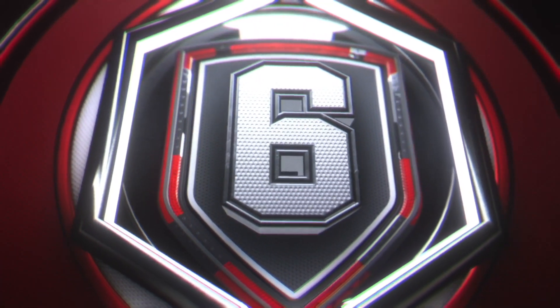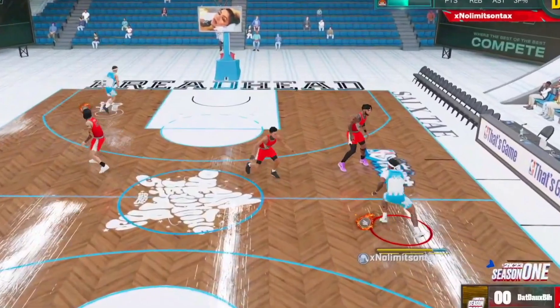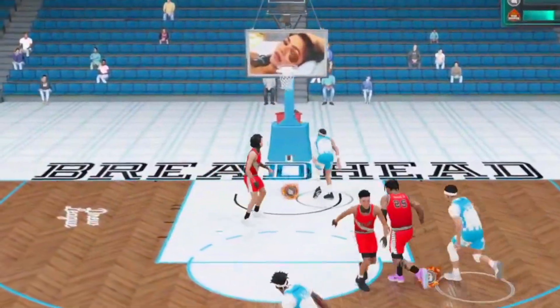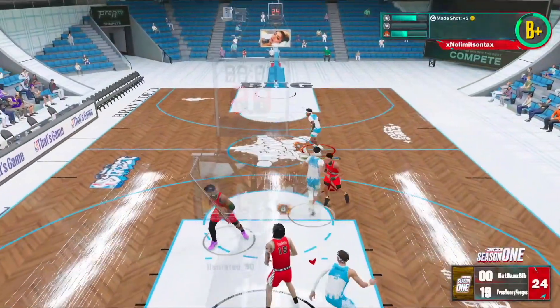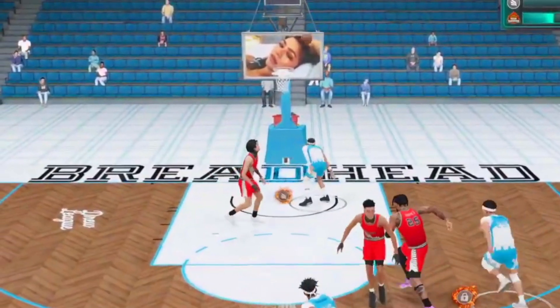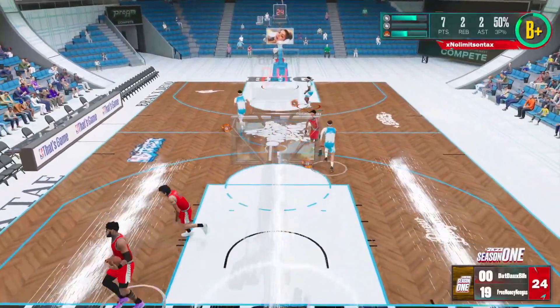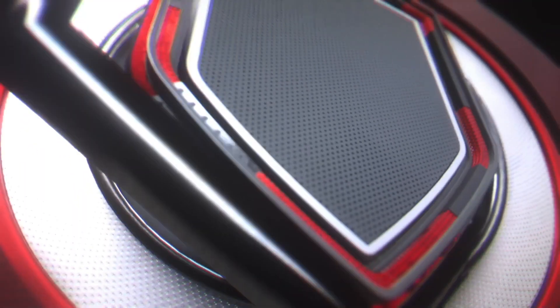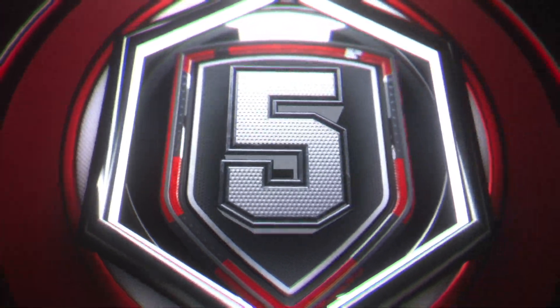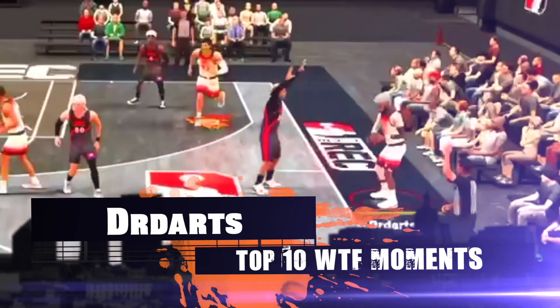Coming in at number 6 — the shenanigans are far from over. This one's from No Limits Santa. Look at this lob — yeah, he didn't mean to do this. No wonder they got those NBA Street logos.